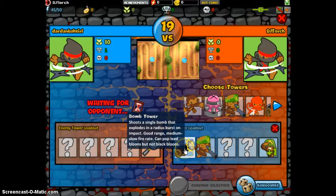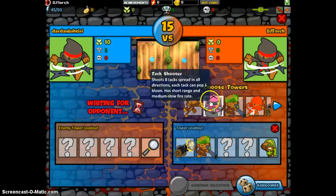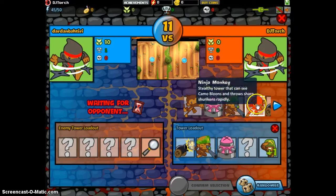Lead pop, lead camel popping power, bomb tower, cluster bombs. I really like the attack shooter, and let's go with the ninja monkey.